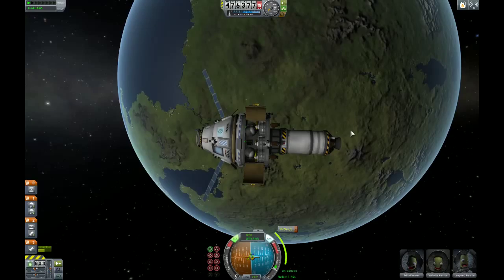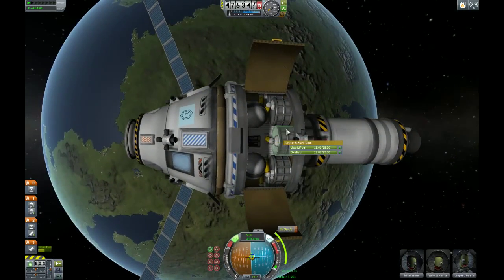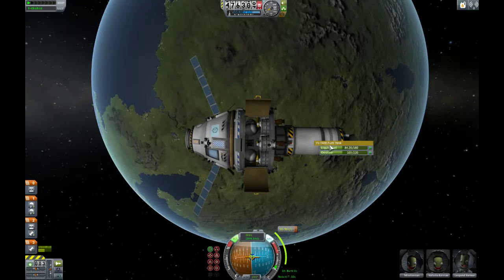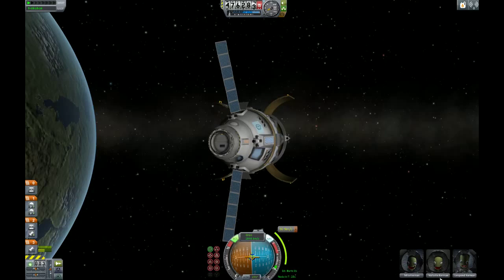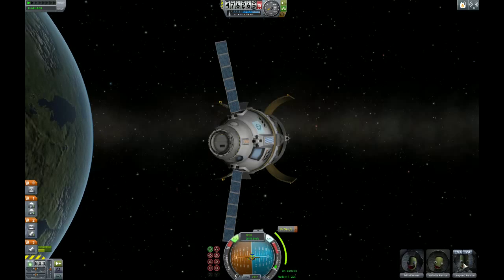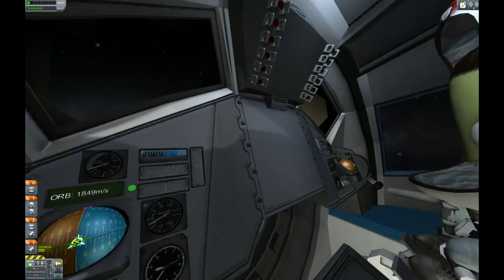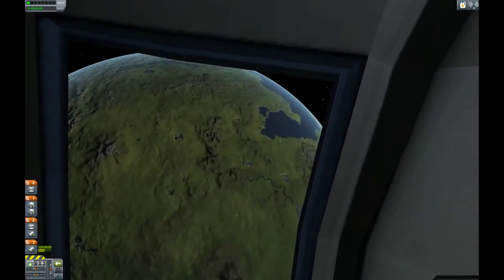So we've got an 8-second burn. As you can see, I've added more RCS fuel, which I've used up quite a bit of, and we're about halfway on that fuel tank. Let's see what we've got — Vellata Kerman, Lendpond Kerman, and Mila Kerman. Let's see what Lendpond is looking at. He's in a fun seat — what a view!